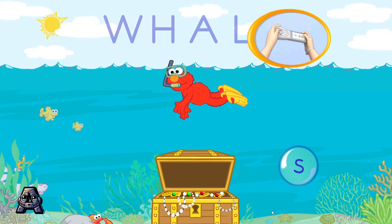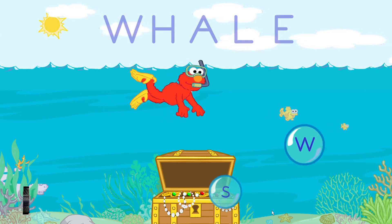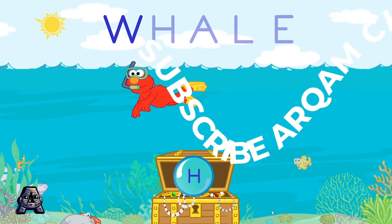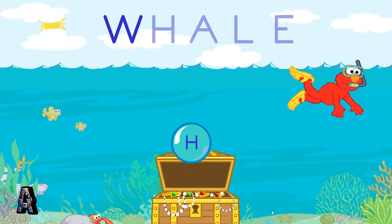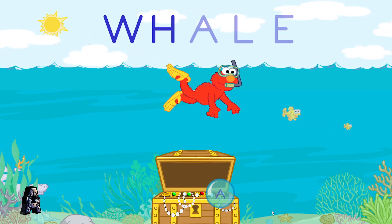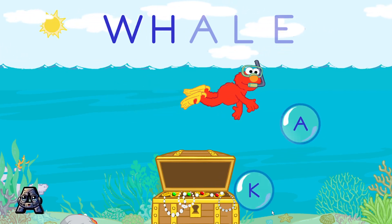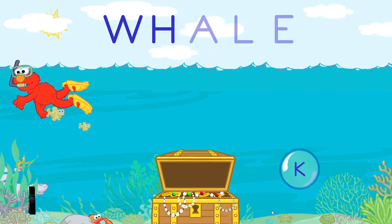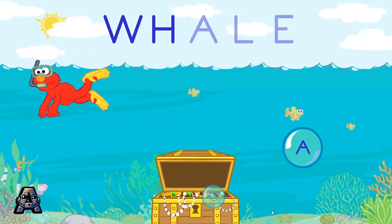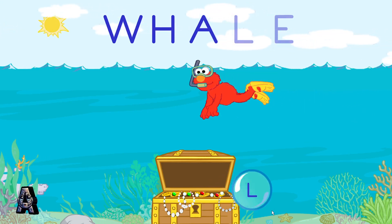To help Elmo swim and pop the bubbles, tilt your Wii remote back and forth. That's right! W is the first letter in the word whale. Next, pop the bubble that has the letter H. Yes! H is the next letter in the word whale. Next, pop the bubble that has the letter A. To pop a bubble, swim Elmo over to it. That's right! A is the next letter in the word whale.